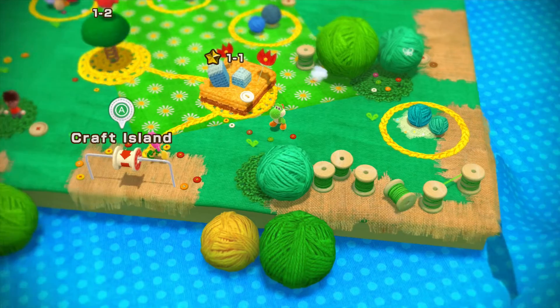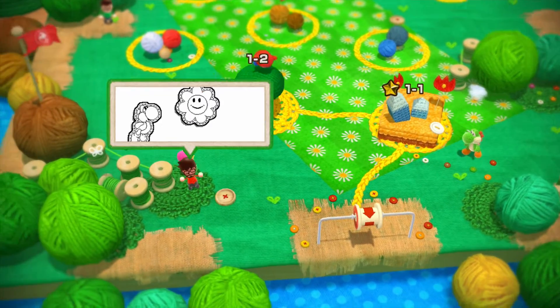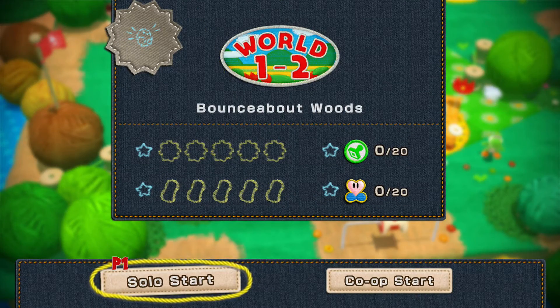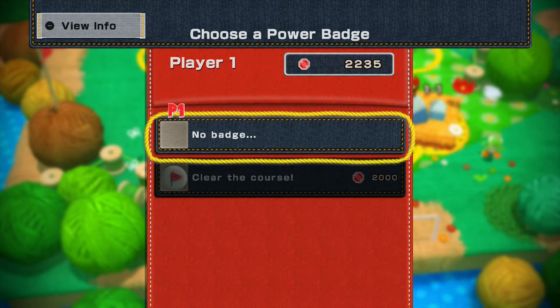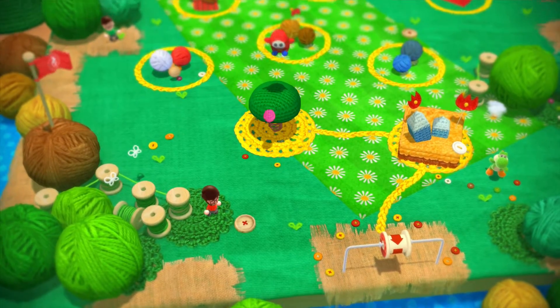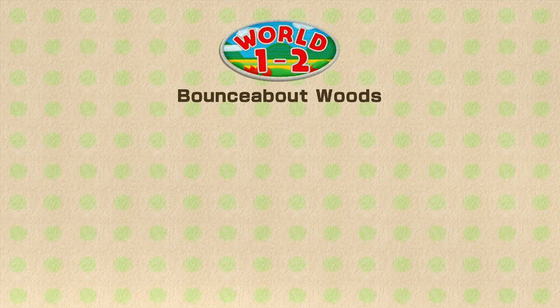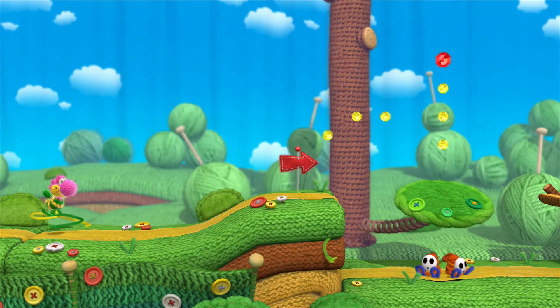I've turned into Flower Yoshi, so let's head into 1-2 as Flower Yoshi. Solo start — you can buy badges, and I'm not going to just clear the course because I want to play this game. That's a viable option if you're stuck and want to get through, but anyway we'll head into World 1-2, Bounce About Woods, as Flower Yoshi.